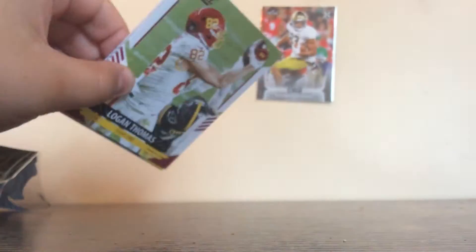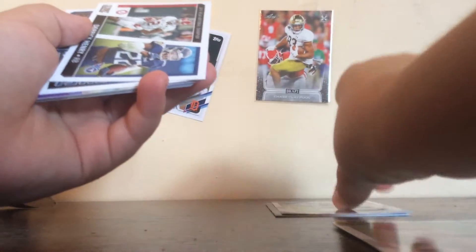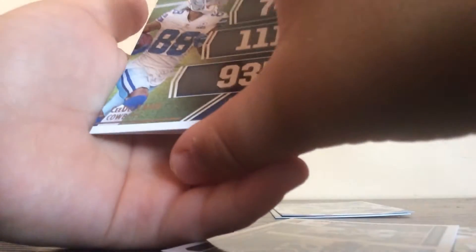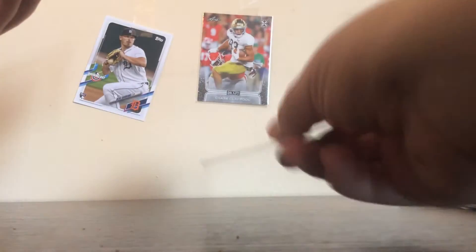12 cards per pack. Now obviously this one is going to be the pack we all know — Score. I think there should be a red card in every single pack. I don't think we have a numbered card — actually, I think we do have a numbered card here. Logan Thomas, Big Ben, Michael Pittman. Derrick Henry — an insert, not bad. CeeDee Lamb Next Level, Jabril Cox, John Williams, Gordon, David Moore, Max Crosby.